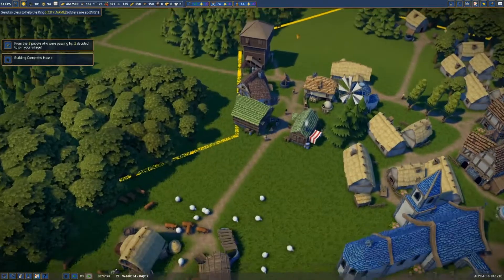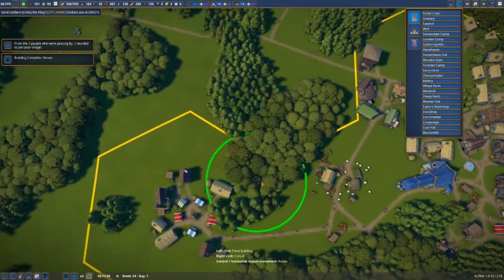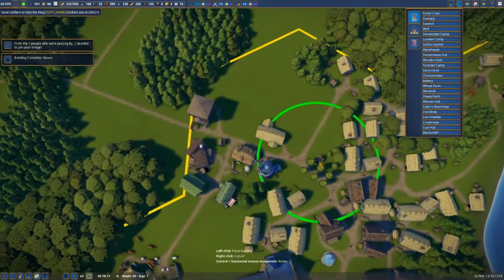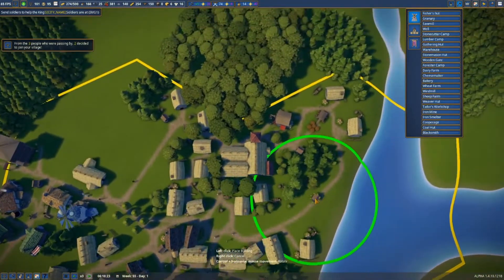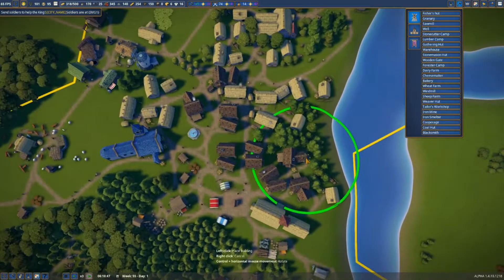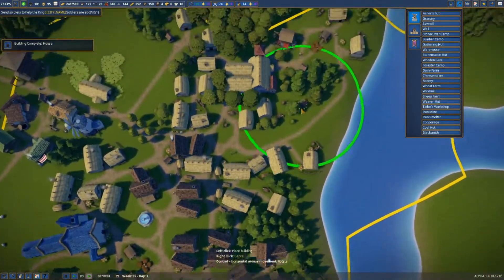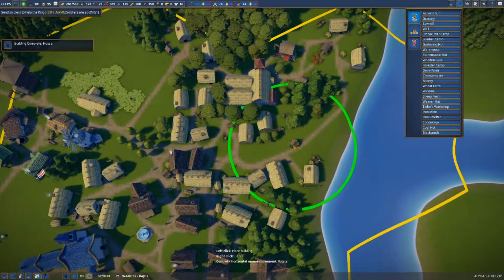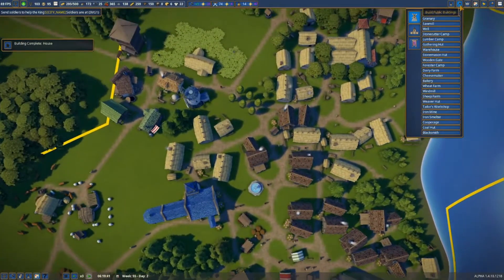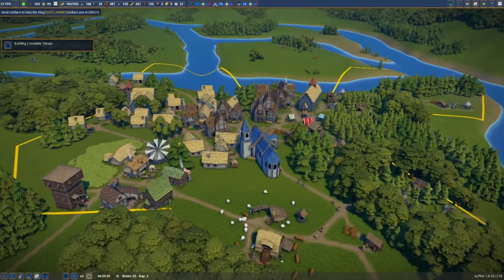Happiness is at 94 now. One villager is lacking water - where do we need another well? We have one here, one there, one there. I guess I could put one down here somewhere. Let's pop a well just here and see if that solves the problem. Our desirability is average - I wonder if that's because it's right next to all the farms.